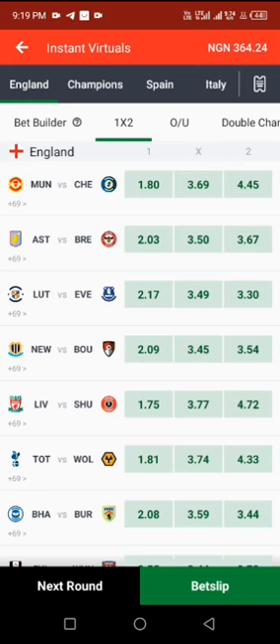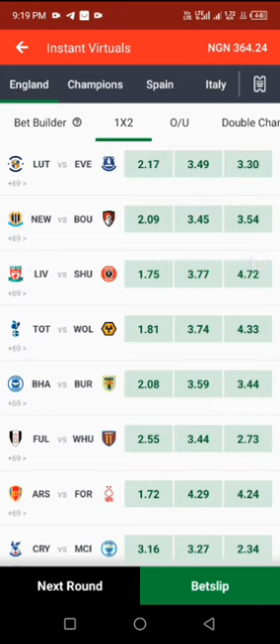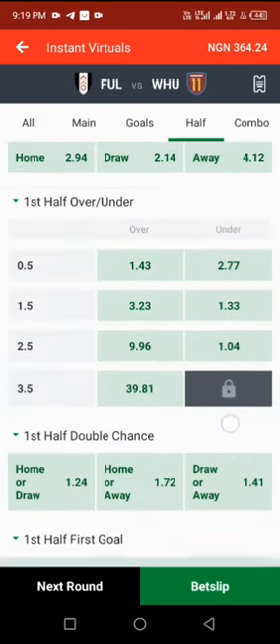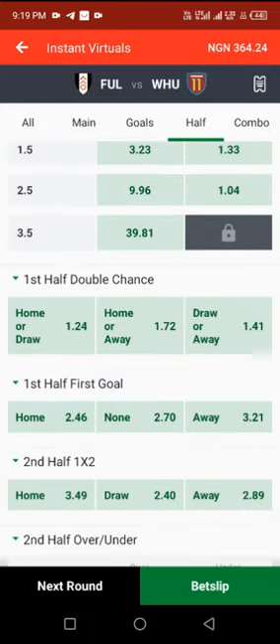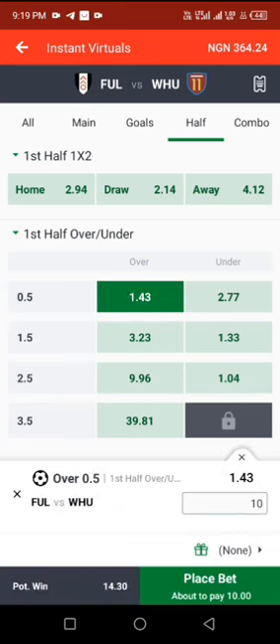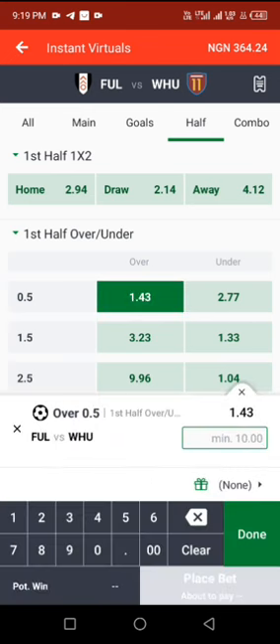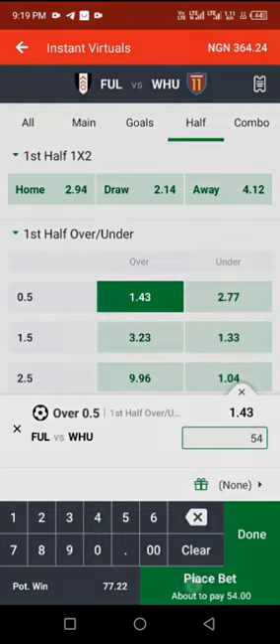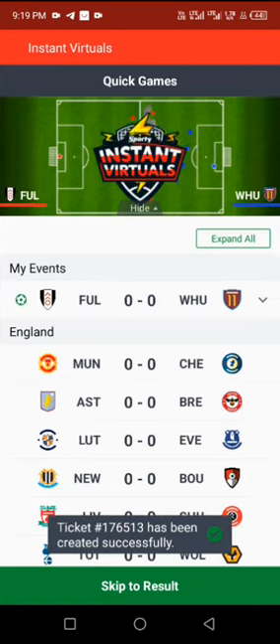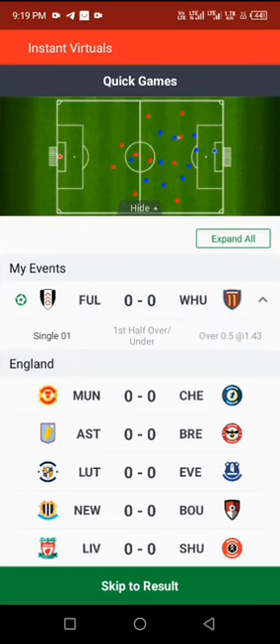Check for odds ranging from two-point-something at the home side and two-point-something at the away side. When you click on it, go to half — check your first half over zero and second half over zero. Whichever one has the highest odd, click on that and stick whatever you can afford to lose. Let's see how this goes. I'm going to try it one more time after this so you can see — once it wins I'll skip.